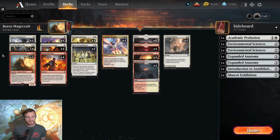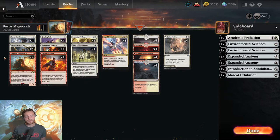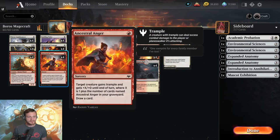You should know most of the cards by now — we have the base of Clever Lumamancer and Leonin Lightscribe. But we're trying out a new alchemy card: the Frenzied Geist Blaster, one and a red for a 2/2 with prowess. Whenever you cast a non-creature spell, it gets +1/+1 until end of turn. When it enters the battlefield, you can drop a card from your hand — usually a land, since you don't need more than three or four — and then seek a random instant or sorcery into your hand.